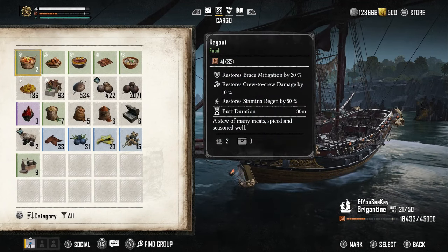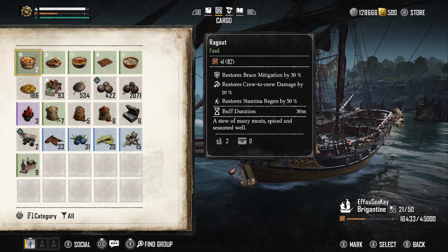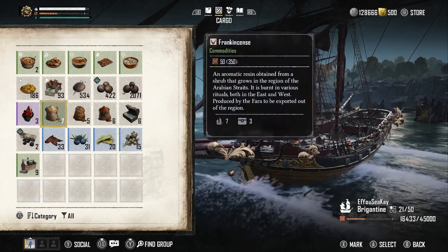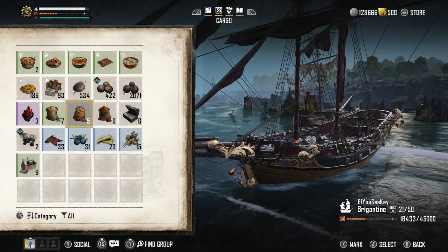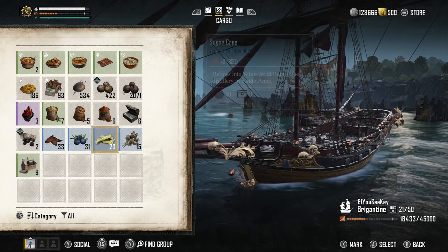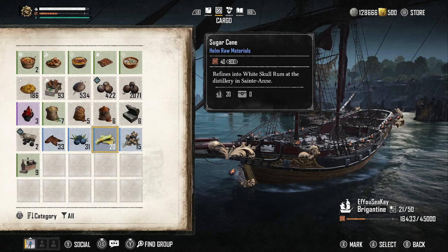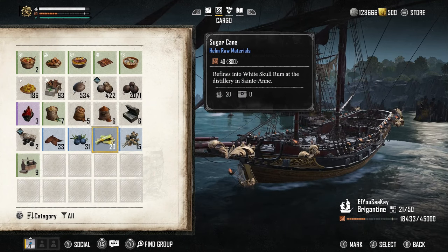If we go to the cargo, I got some different types of food — one restores stamina regen by 50%, crew damage by 10%, and brace mitigation by 30%. I also got a bunch of uncut rubies, frankincense, nutmeg, spice, six silver chests, tobacco leaves, juniper berries, loads of poppies, and 20 sugarcane.